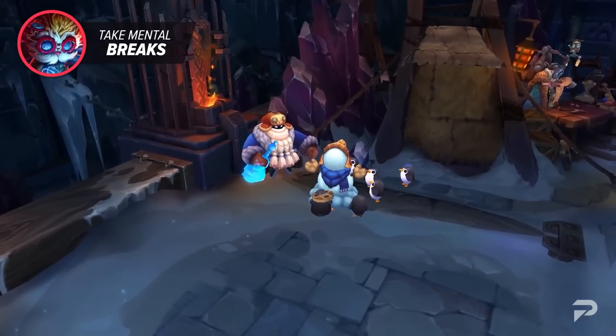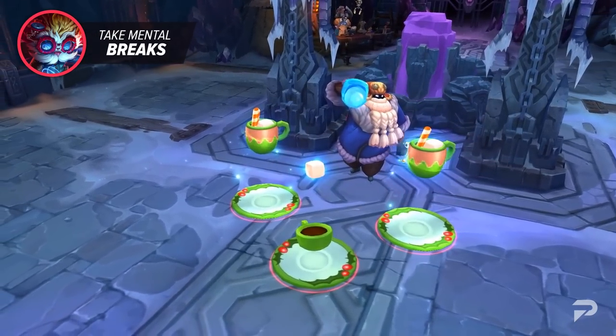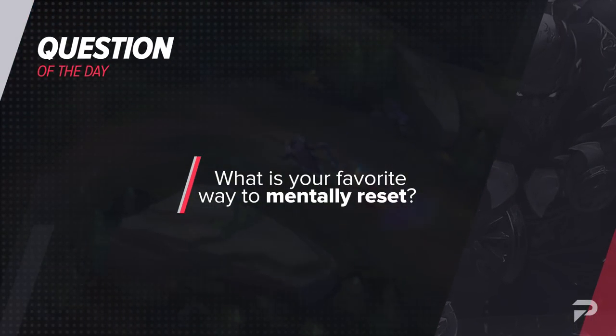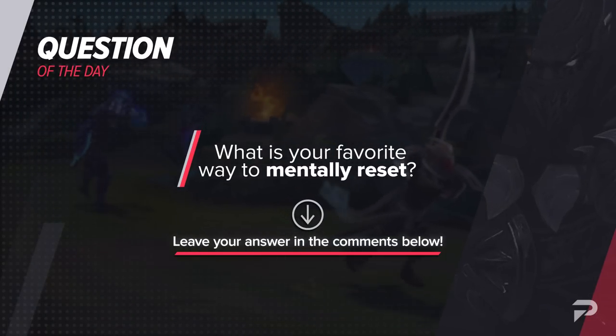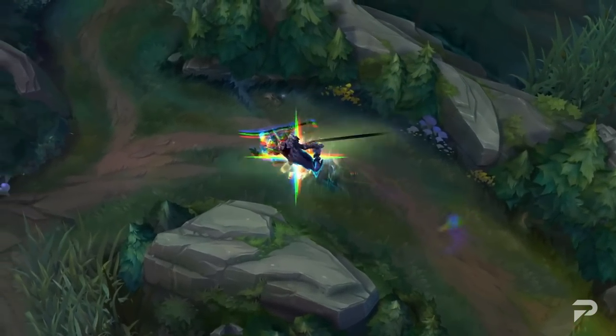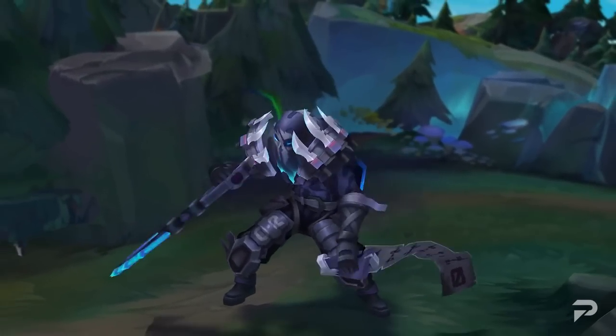Before we move on to our final few tips, let's not forget about our favorite ProGuides tradition. Today, we want to ask you all: what is your favorite way to mentally reset? I've had friends that used to splash their face with water or even take a nap. Personally, I like going to the gym or getting some boba. Regardless of what it may be, make sure you let us know in the comments section below. Let's continue on to our last few tips and dive right in.